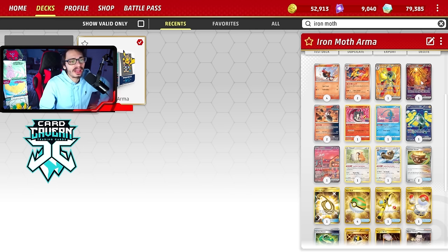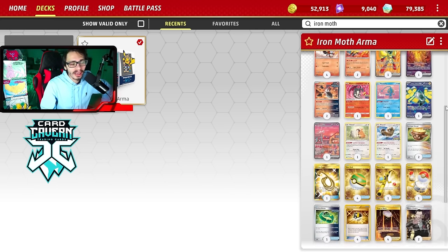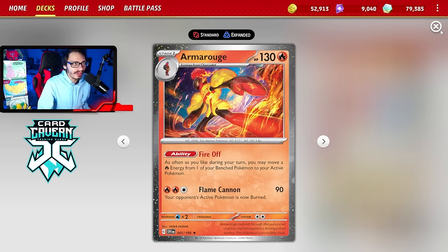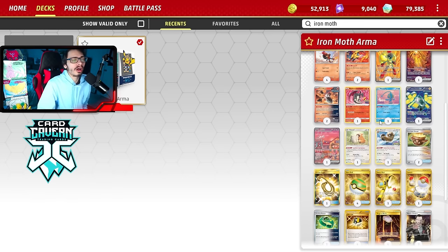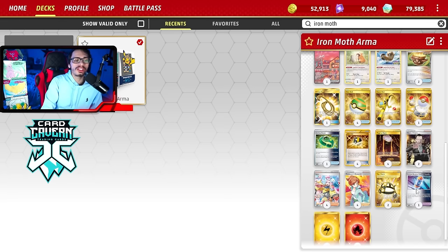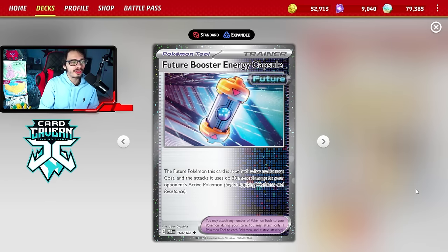Here is the list I'm playing for my Armor Rouge toolbox deck. Armor Rouge is definitely a fun card - one of my favorites in the Scarlet and Violet block because it's so fun to play with lots of options. Fire decks are kind of underwhelming right now - there's Entei Valiant and Charizard X, but those are decks you have to squint to call pure fire decks. This is a pure fire deck because there's a lot of fire Pokemon in it. You get to use Future Booster Capsule, which allows Iron Moth to do 140 damage and gives it a free retreat.